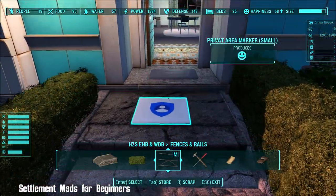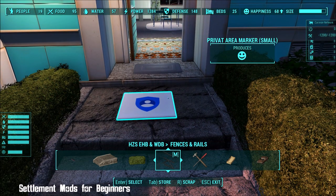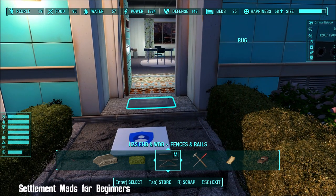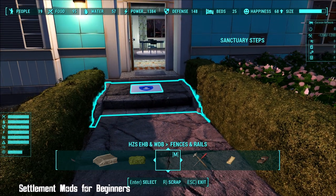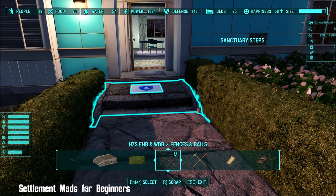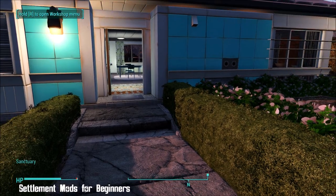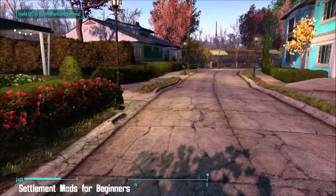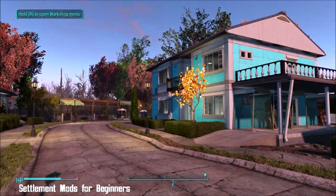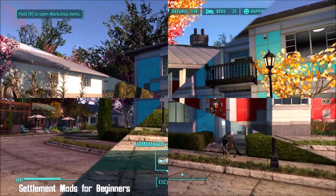If you're wondering what this thing is here — this private area marker — that's another mod. While you're in build mode you can see it right there; it keeps the settlers out of your house. It doesn't work while you're in build mode, but if you come out of it, then anybody that's gone into your home will immediately ping back out again. So that's quite excellent — they can get lost. That's my house. I can't recommend this mod highly enough if you're interested in these beautiful types of homes.